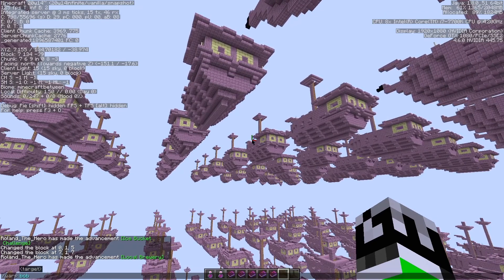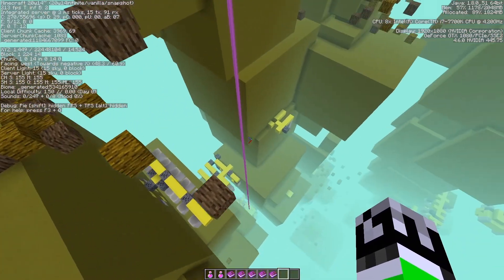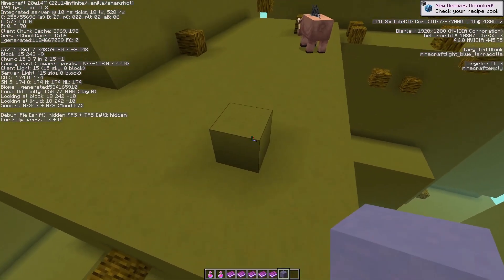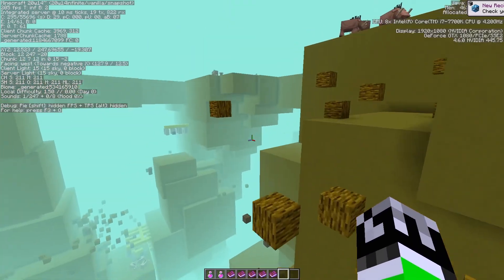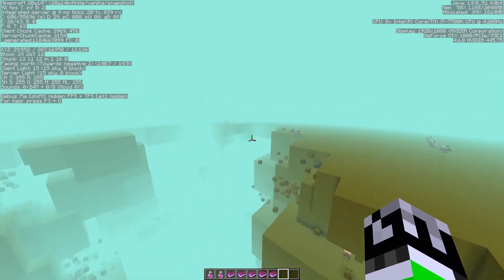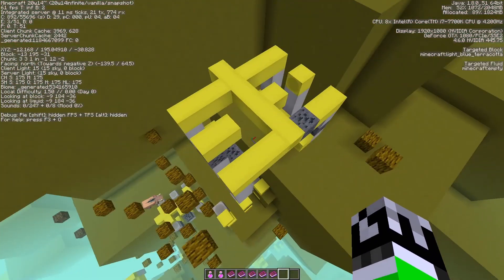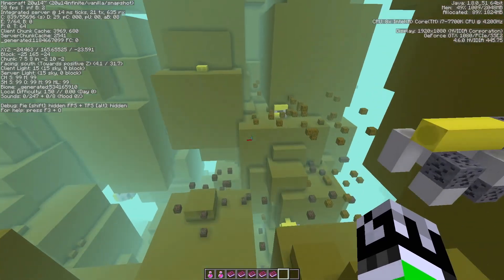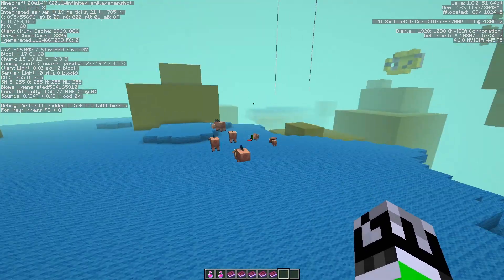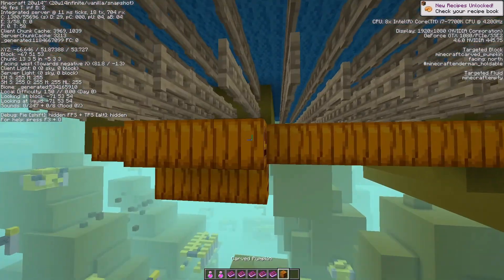Let's try slash warp bob — there's a beacon here, light blue terracotta that looks green because of the tint, and it's pretty foggy. Up top is flat so let's go down — there are yellow bone blocks, light blue wool, pumpkins, and carved pumpkins. What's this structure over here?